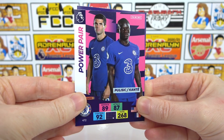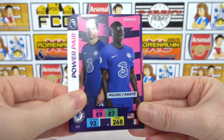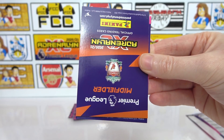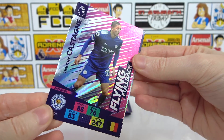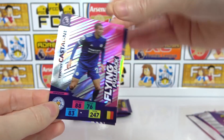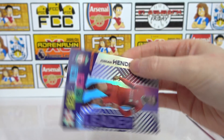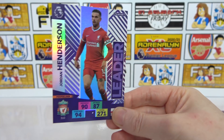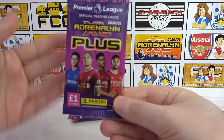Oh, a Power Pair! That's actually really cool isn't it - of Pulisic and Kante. Very nice. And there we go, there's the code, you can go ahead and take that. And okay so we have two inserts. It's a Flying Fullback of Castanier, so that's really awesome isn't it? And finally we have a Leader card - we have Henderson. Very very awesome isn't it! Nice, what a pack - nice variety there as well in our first pack.